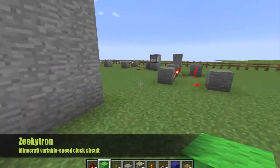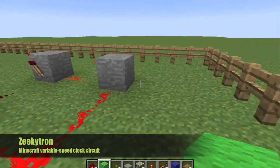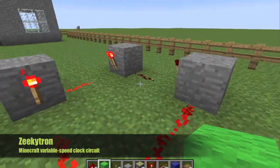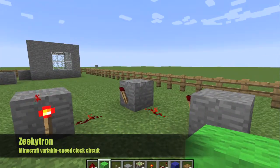First, I'm going to show you the basic clock circuit. To make a clock circuit, you need 6 redstone, 3 redstone torches, and 3 blocks.